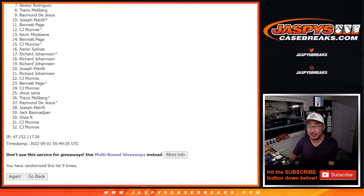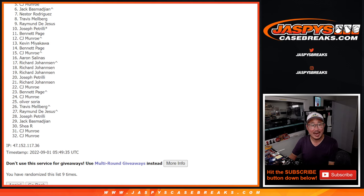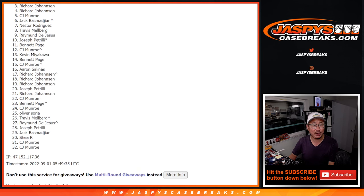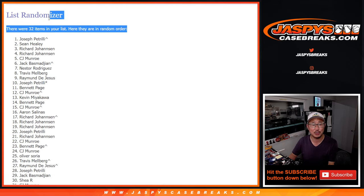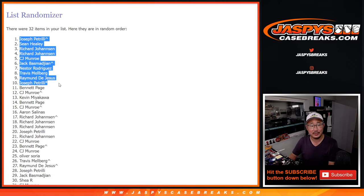The team random spots go to the top six: Jack, CJ — CJ, we got you in — Richard, Richard, Sean Healy, and Joe P, with that extra spot coming in handy for the team random spot.